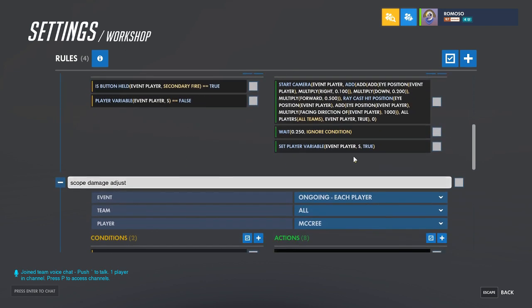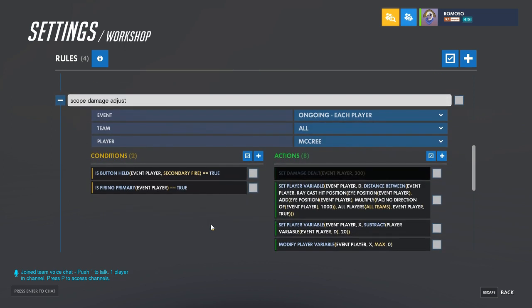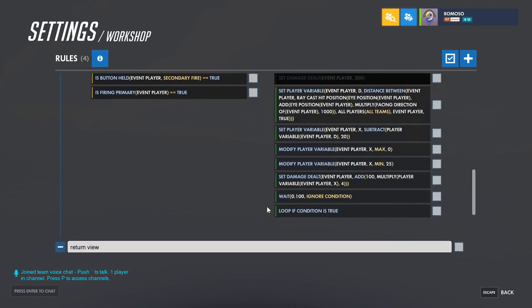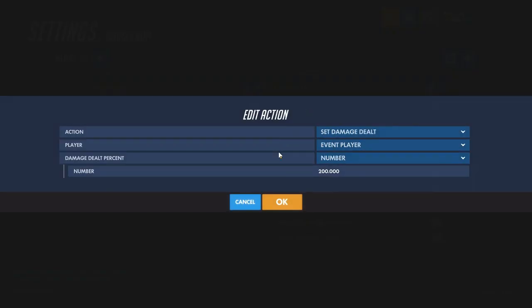When the scope variable is true and when firing, you could do the simple way, which would still have fall-off but it would be stronger than a standard bullet.